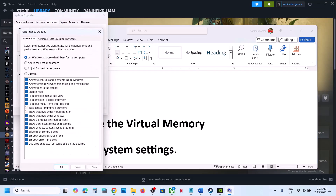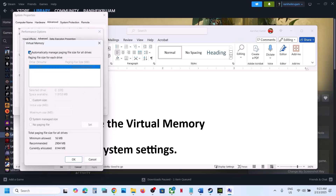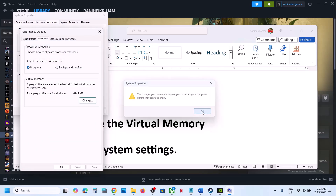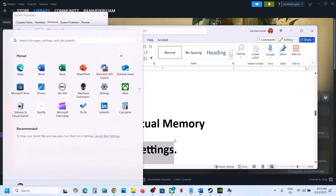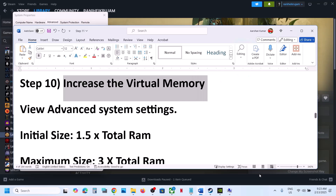If that does not work, go back to View Advanced System Settings, click the first Settings, go to the Advanced tab, click Change, uncheck the automatic box, then put a check on System Managed Size, click Set, click OK. It will ask you to restart — make sure you do so. After the restart, launch the game and check. If still not working, increase the virtual memory.